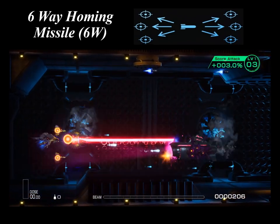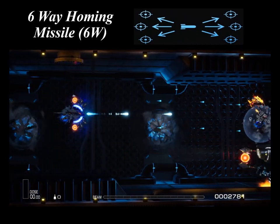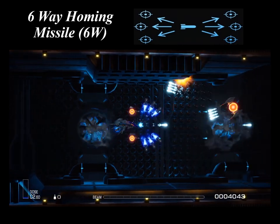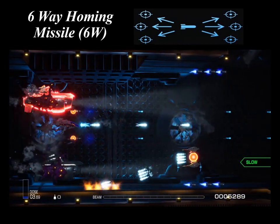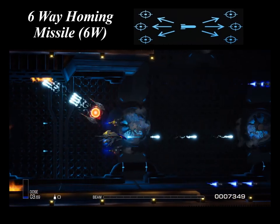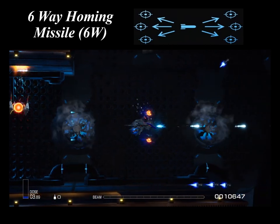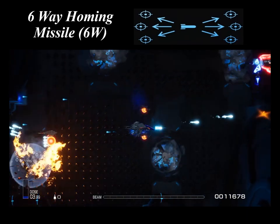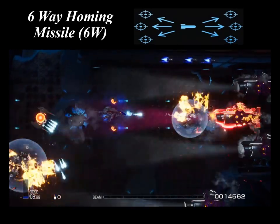Six-way homing missiles launch homing missiles in six directions at once. However, it is slightly less accurate than the four-way homing missile. Collecting one missile power-up will grant four homing missiles, and the next power-up will increase it to six homing missiles. The homing missiles are launched from the front when the force is detached, and from the rear when the force is attached. Its travel speed is slower than the standard homing missile. The six-way homing missile is the default missile of the T-L-2B series, and is used by the Heracles and the Hylus crafts.